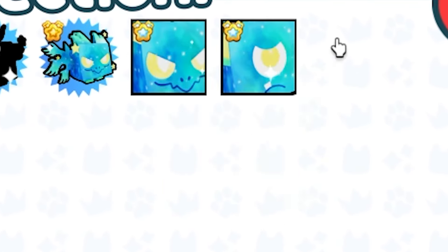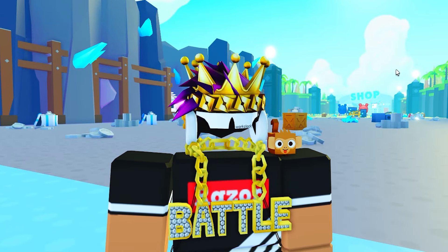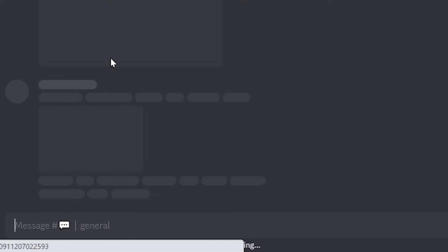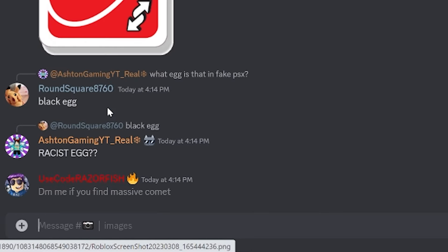What you need to do is actually find any massive comets that spawn randomly anywhere in the whole entire Pets Emulator X map. It'll pop up in the chat if any do spawn, and in my server, zero spawned. These things are actually really rare to spawn too. So the best way to do this is to go here in the Pets Emulator X Discord. DM me if you find a massive comet, and just let everyone know so that if they do find a massive comet, or if their server has a massive comet, they will DM me, hopefully.